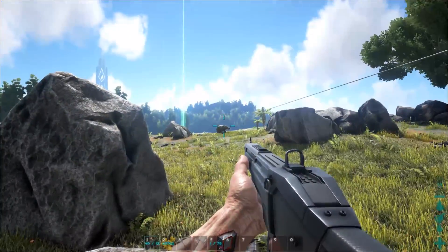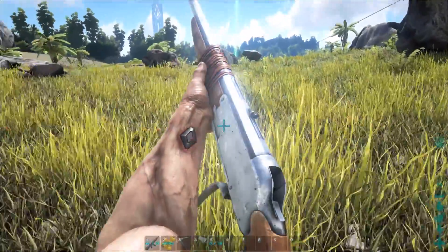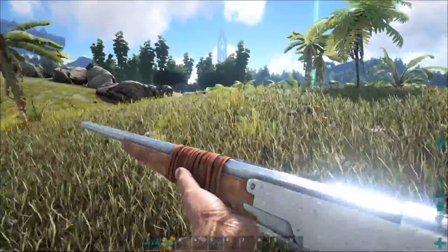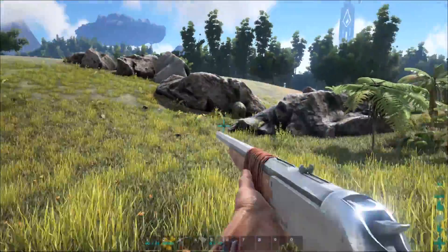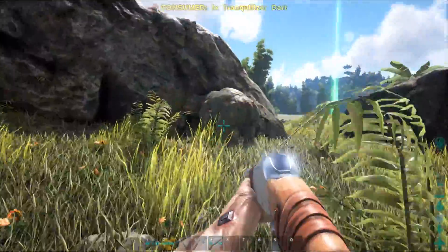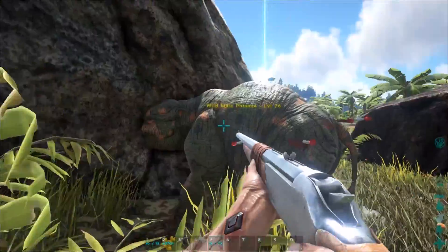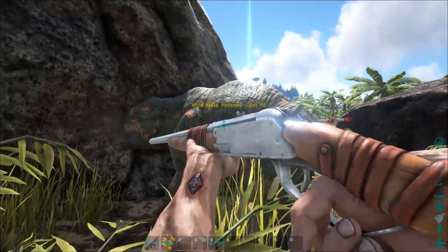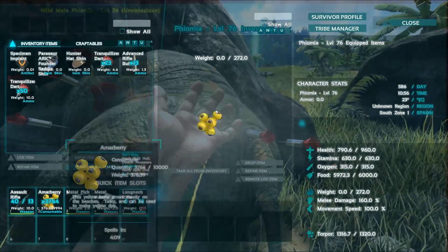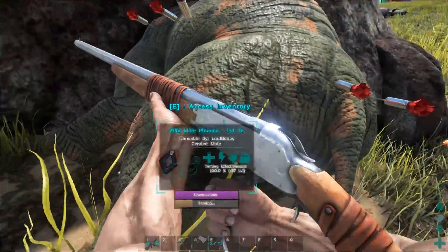It's that thing over there. One dart. It's running away — so it's not going to try to attack me. Two darts. What actually is it called? I'm not sure. He's got his head in the rock. Level 76 as well. It'll probably eat berries — yes, it eats berries. Perfect.